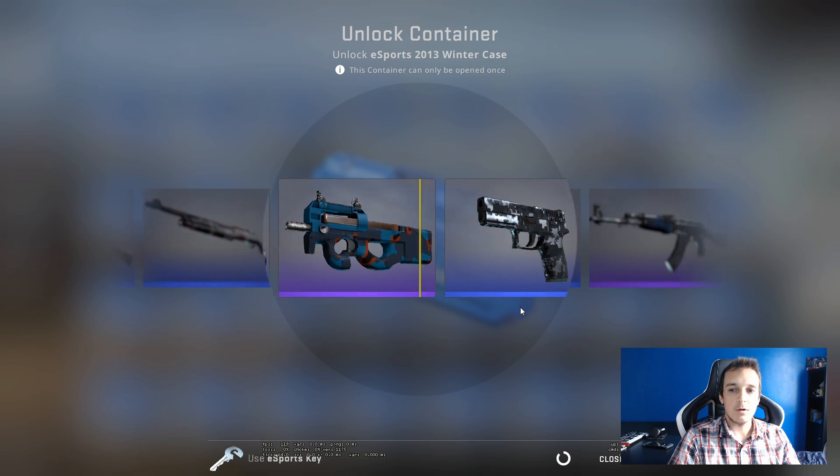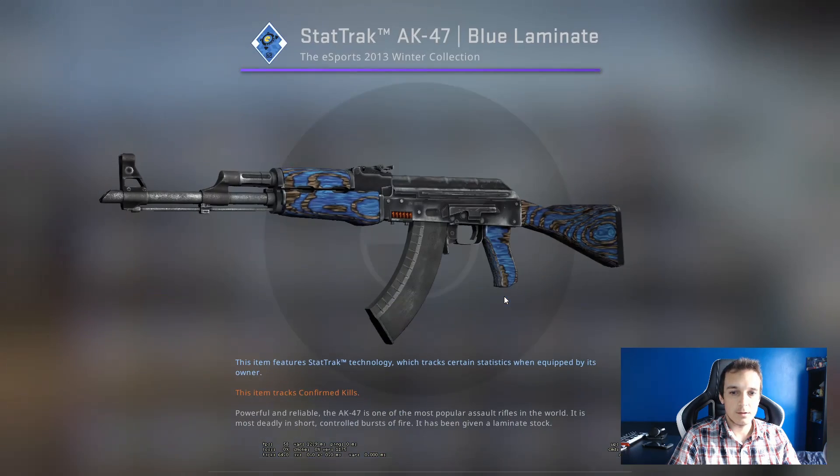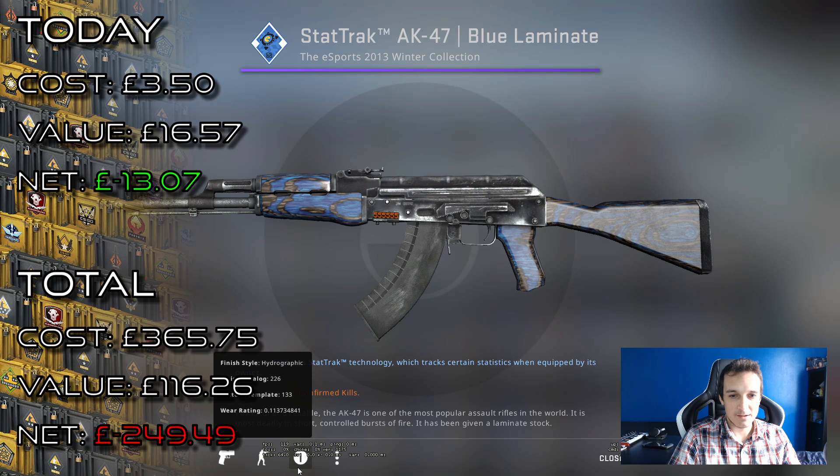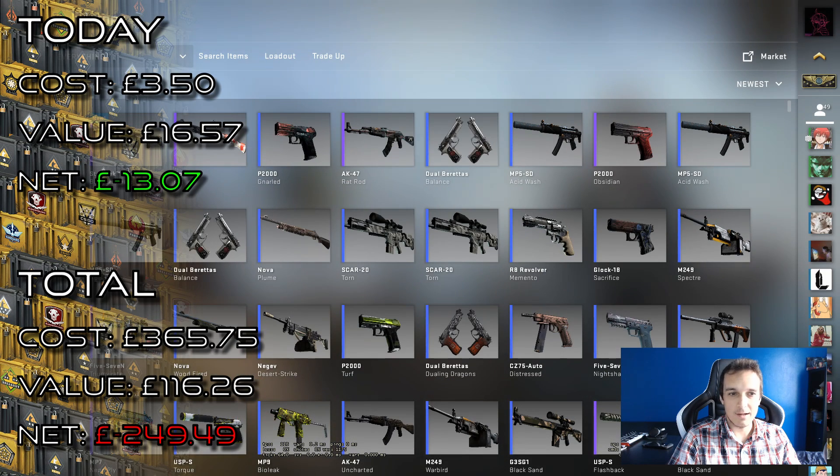An AUG Electric Hive? Ooh nice. Oh, Star Trek 847 Laminate — sweet. In minimal wear as well. That's a really nice drop.